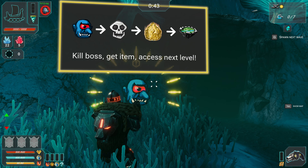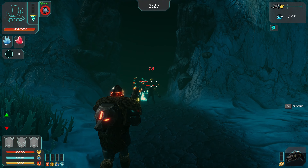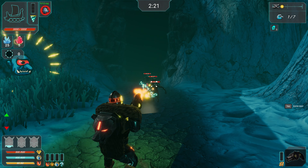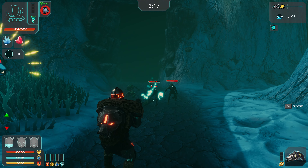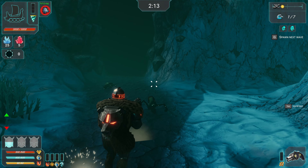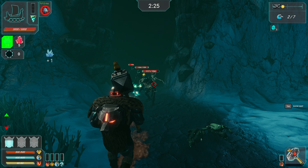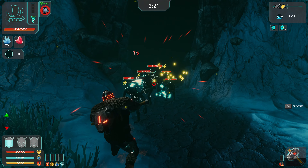I have no resources for this one either. Let's see — secondary attack, ranged aim. Kill boss, get item, access next level. Let's try. Headshots are working here — that's good. Let's try the melee weapon.